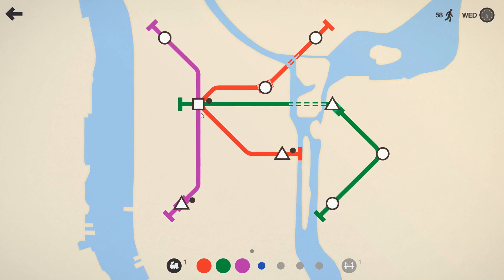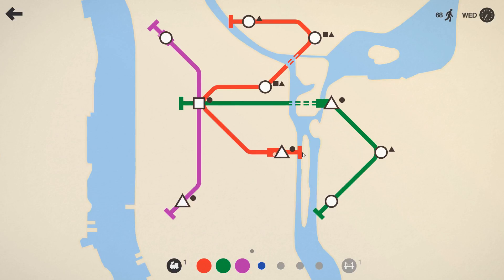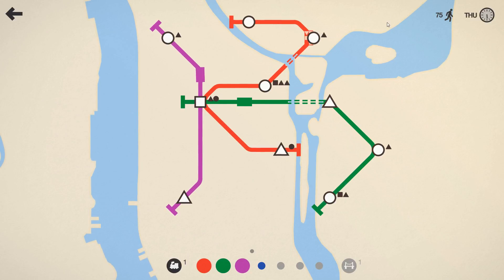Green has now also four stations; purple is still on three. I have only one bridge left — I think I definitely need another bridge, because I'm gonna go across this one or anywhere else.